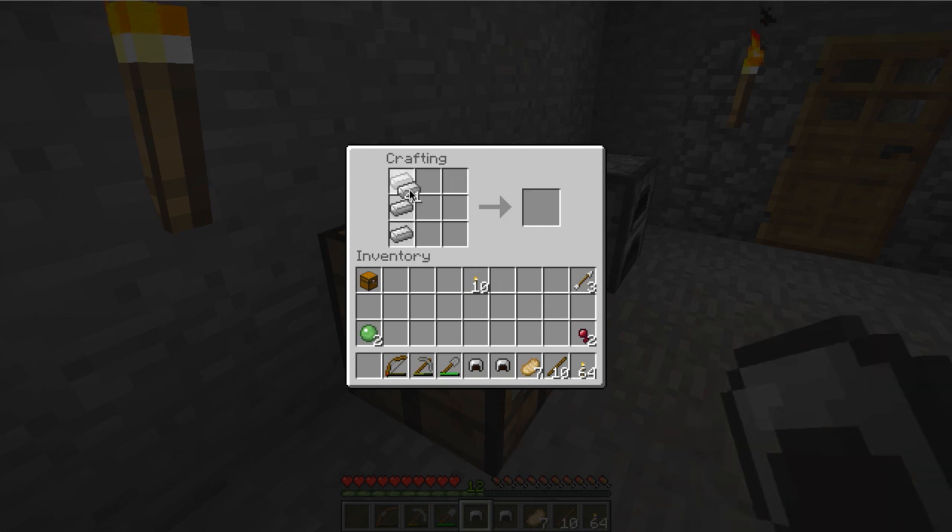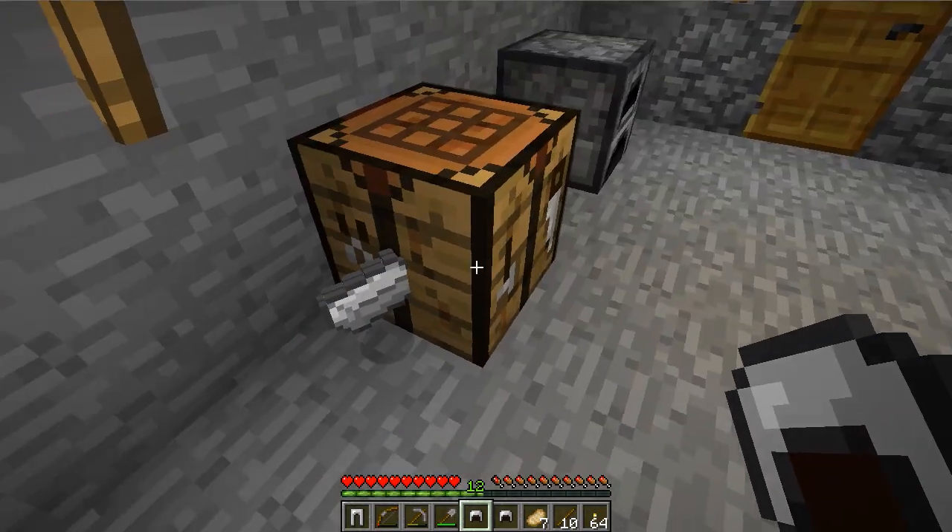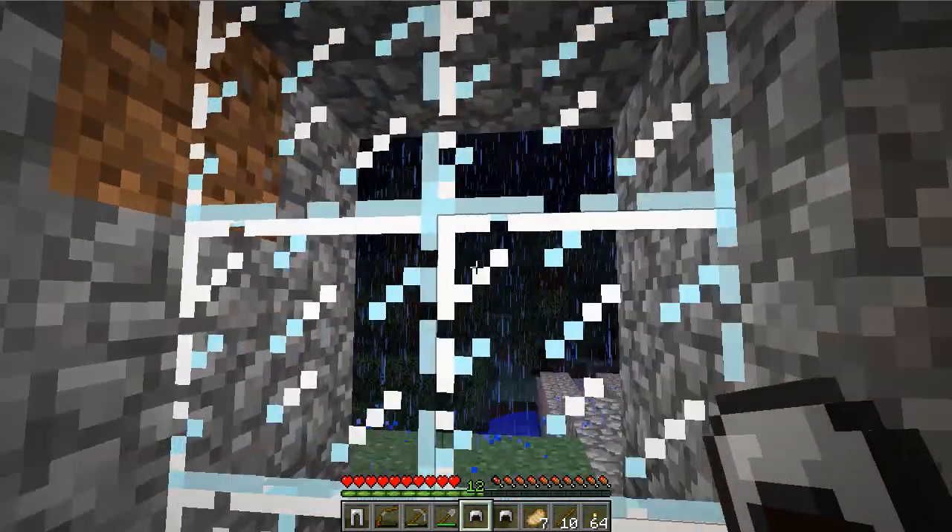For leggings you use pretty much all of the blocks except the middle bottom two, and that will create leggings. I'm going to make two of those as well. The chestplate is like upside-down leggings with one in the center. So now we have two chestplates. We need some more leggings — actually I made too many leggings. I'll go try to find some more iron.